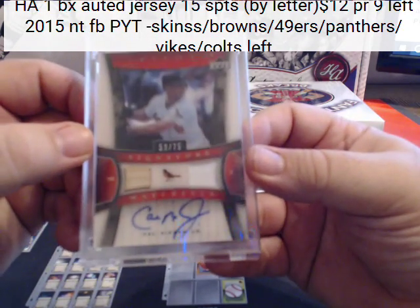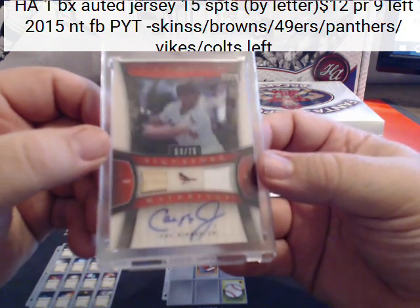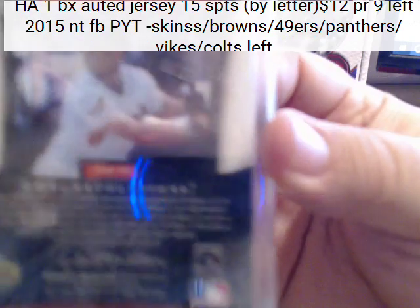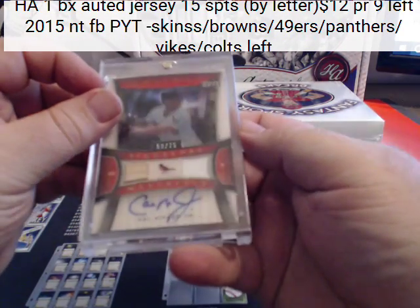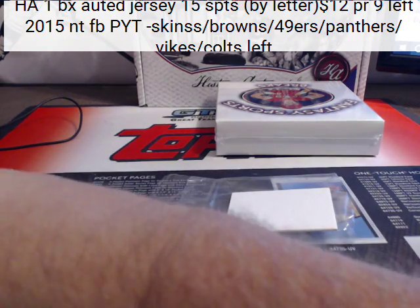How about a bat/jersey autograph - Cal Ripken for the Orioles. That's like a see-through card, too. Cal Ripken - that is on-card. Very nice. For the Orioles.